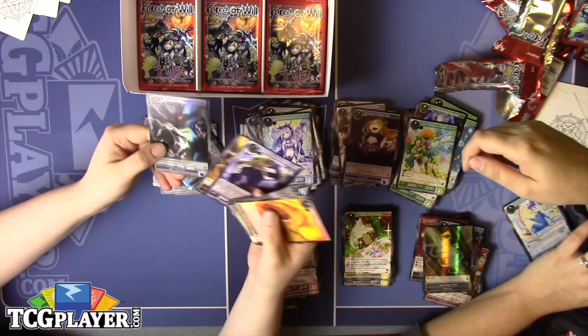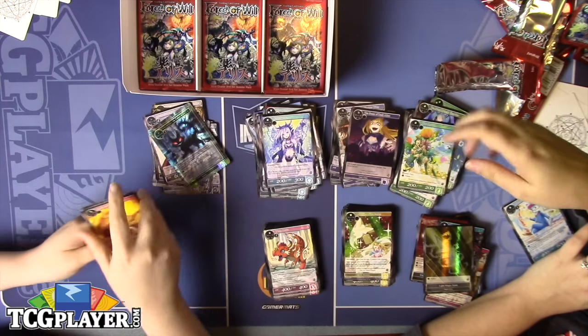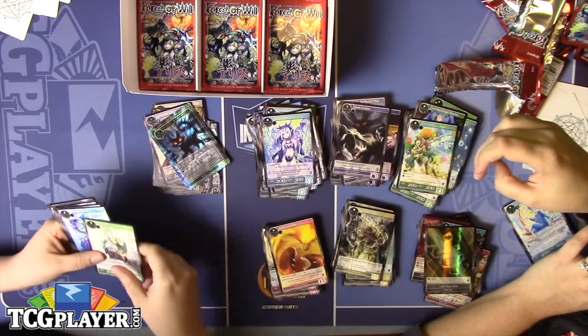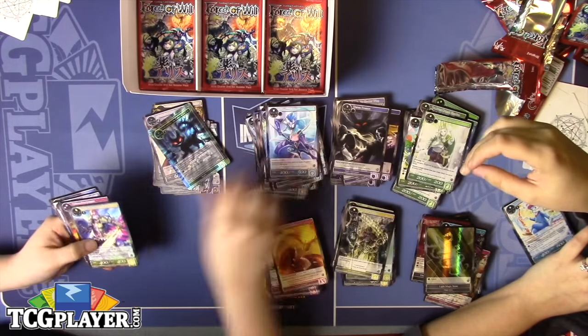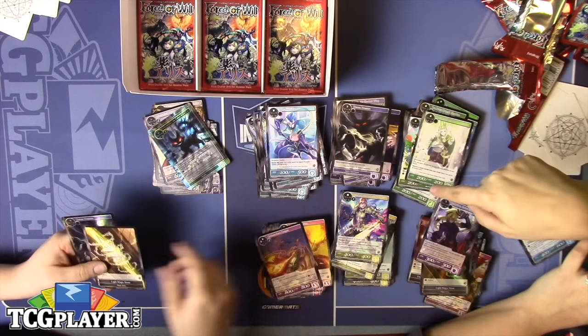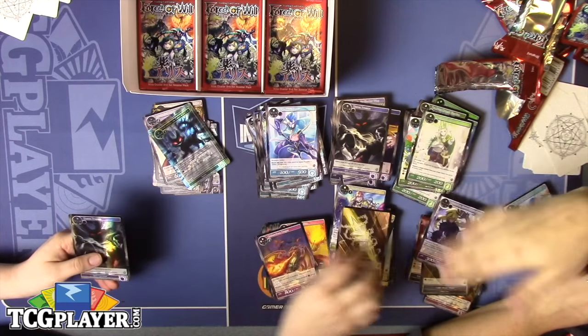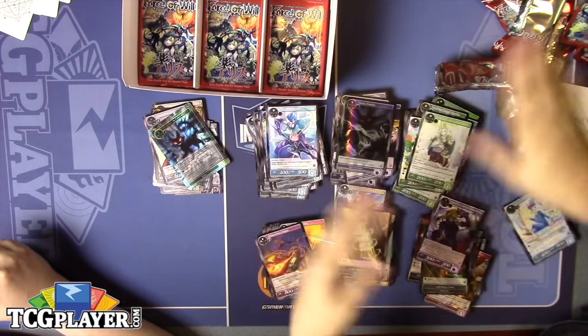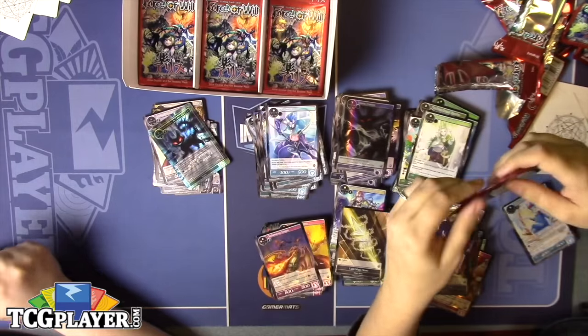It can be nice for turning the tables and getting advantage — hit them once and it just keeps going downhill from there. I'd like to team her up with Elizabeth. When a resonator on your opponent's side of the field hits the graveyard, you untap Elizabeth and she gets 400 attack until end of turn — so you just keep tapping and killing their stuff.